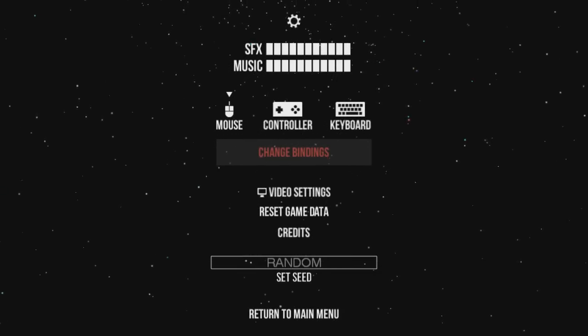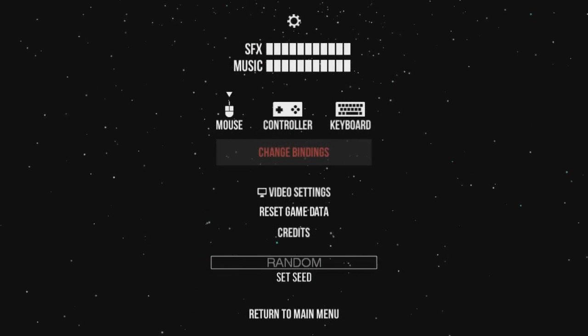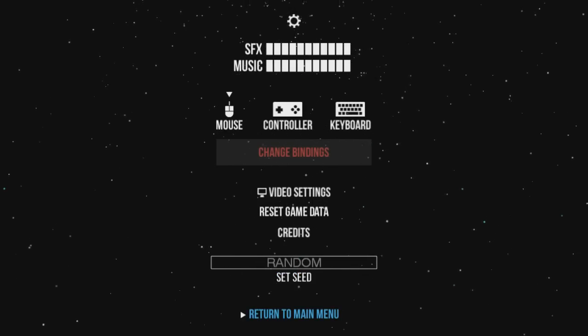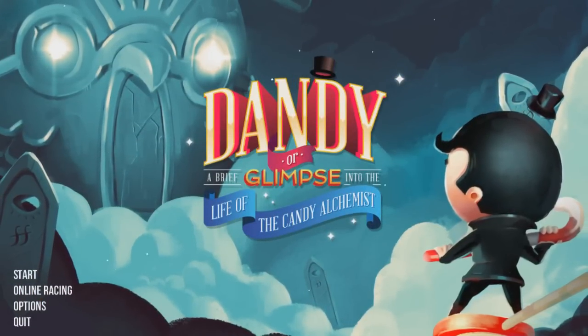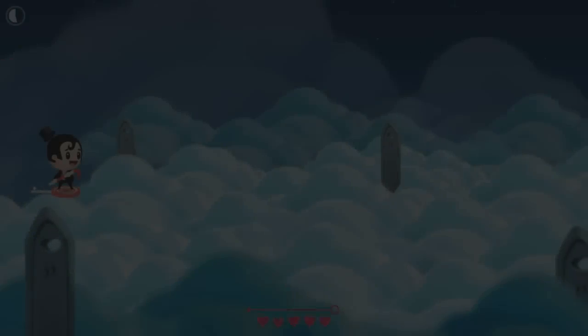Just to show off the options menu real quick before we jump in, it has full controller support. I'm choosing to use the mouse because the game has very few controls. You can also see here there is a set seed or random option, so we can actually play this co-op with people, or play over the internet with the same seed, so we'll have the same run, which is kind of an awesome thing as well. So we're going to just hit start here.